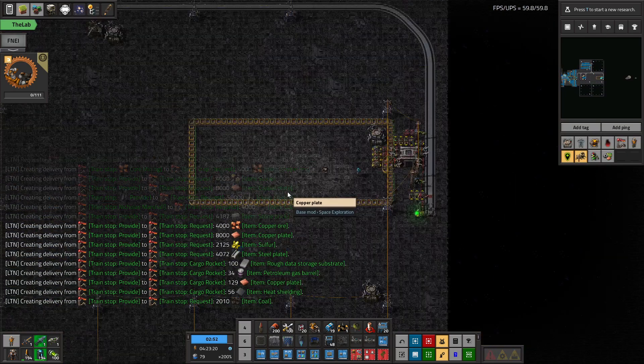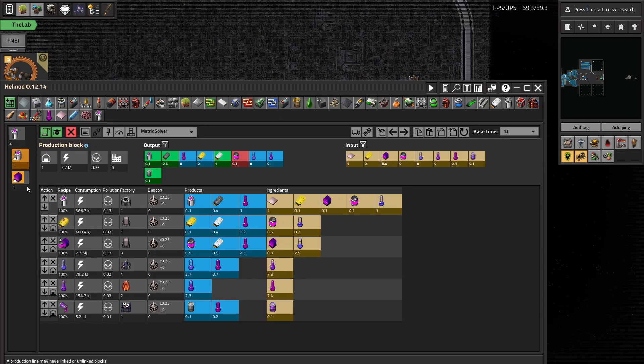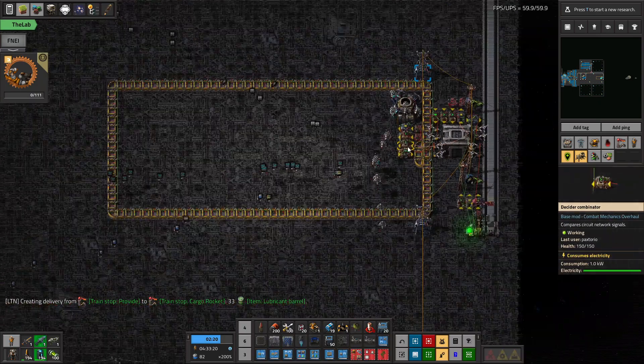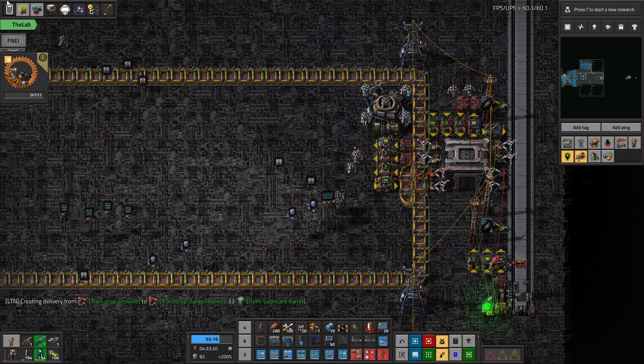For this build, the general idea is that the catalogs come in, and from the catalogs you have to make energy insights, and from the insights you make significant data, then you use all three of these things to make the science packs. All of the different sciences have a very similar recipe. You get even better recipes for data once you get different types of insights and catalogs, making it more and more efficient.